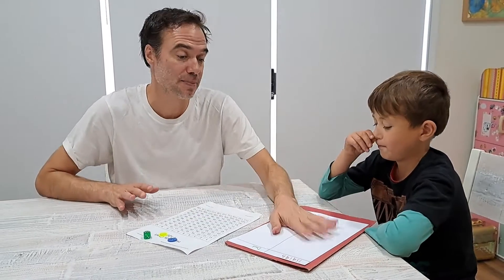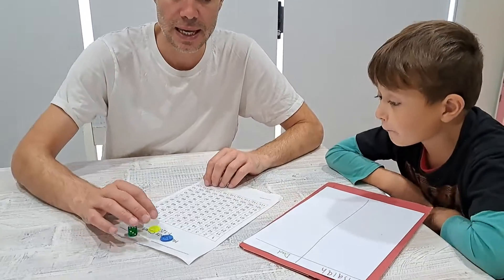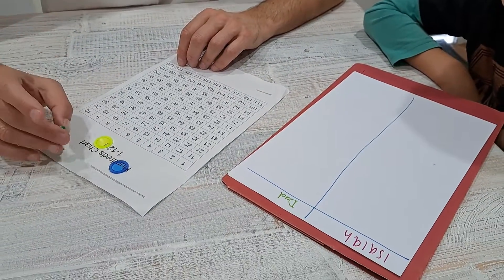Now to play you need some paper to score on, you need a hundred chart, you need two counters — preferably one of them yellow — and you need a six or eight sided die.